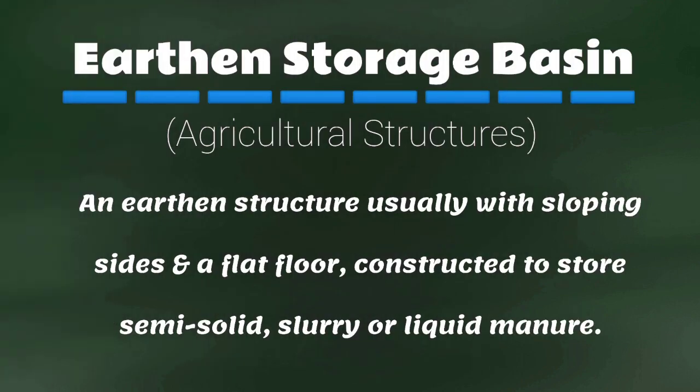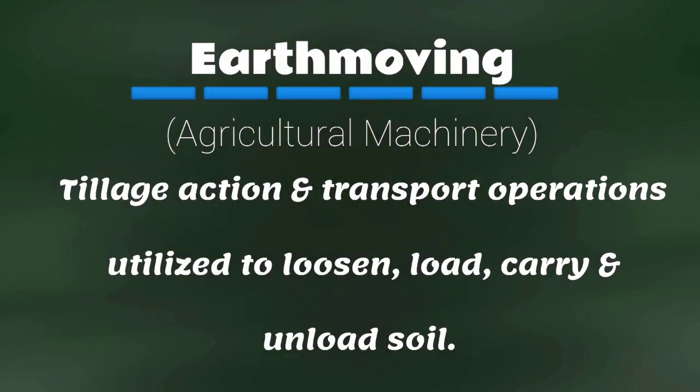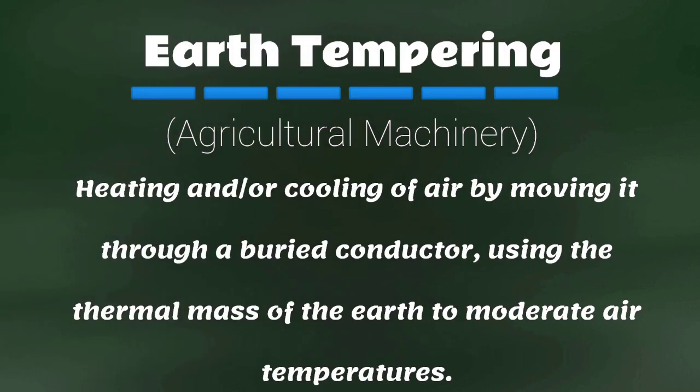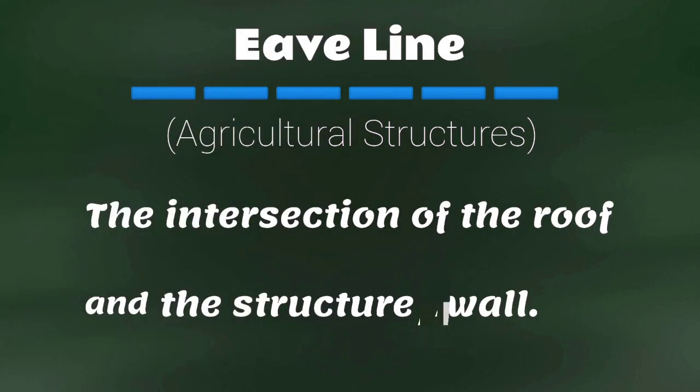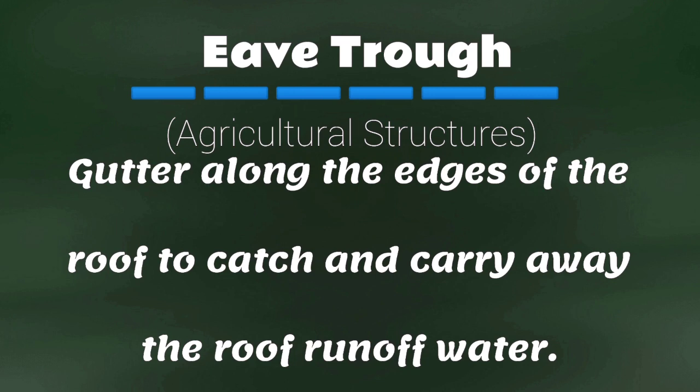Earthen storage basin: an earthen structure, usually with sloping sides and a flat floor, constructed to store semi-solid, slurry, or liquid manure. Earthmoving: tillage action and transport operations utilized to loosen, load, carry, and unload soil. Earth tempering: heating and/or cooling of air by moving it through a buried conductor, using the thermal mass of the earth to moderate air temperatures. Eave: part of a roof projecting beyond the face of the building sidewalls. Eave line: the intersection of the roof and the structure wall. Eave trough: gutter along the edges of the roof to catch and carry away the roof runoff water.